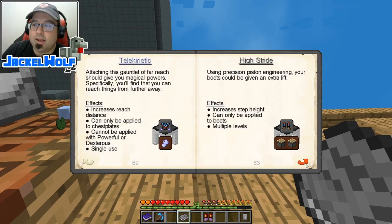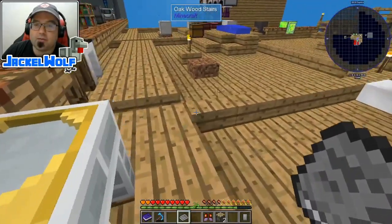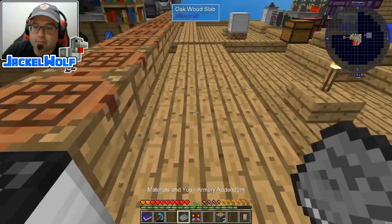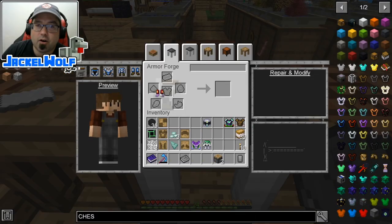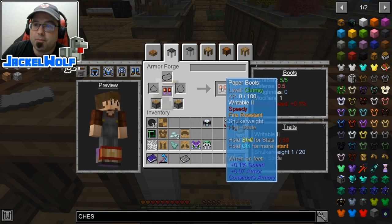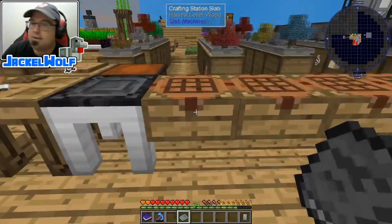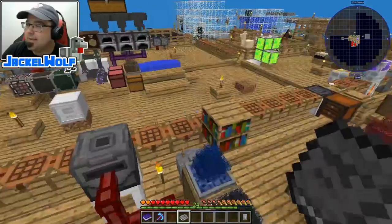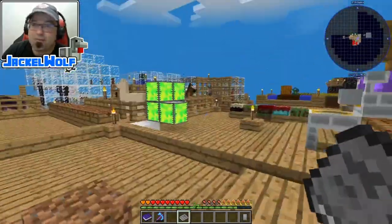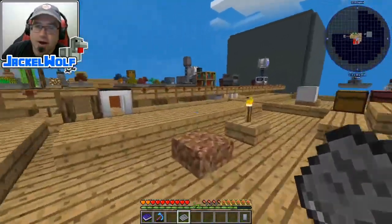We've got High Stride, Frosty, and Glowing. High Stride is a boot-specific modifier — using precision piston engineering, your boots get an extra lift. It increases step height, can only be applied to boots, multiple levels, and takes two pistons. We throw those on the paper boots and now we've got a block-and-a-half step. It's basically step assist but with much higher steps — really, really cool.